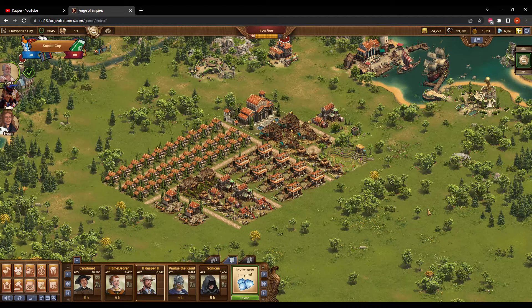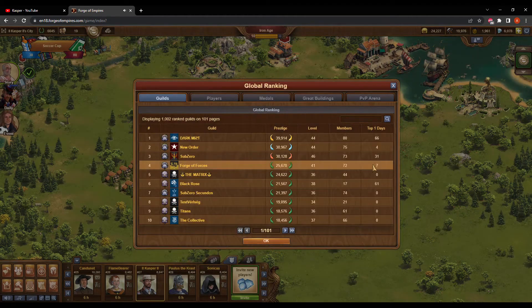Rule number one is that I am not allowed to accept help from anybody that I knew previous to starting this city. The second rule is that I had to start my city in the youngest possible world — in this case T-World or Tulek — which, judging by the global guild rankings, appears to be somewhere in the neighborhood of six or seven months old, as you can see by the top one days.